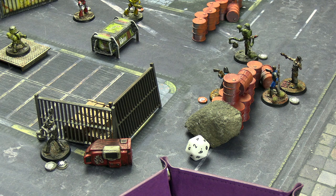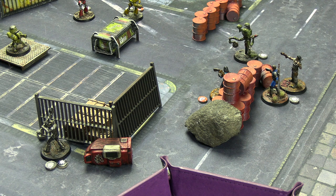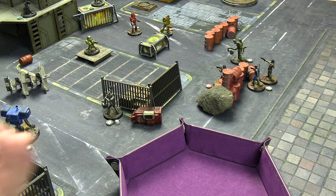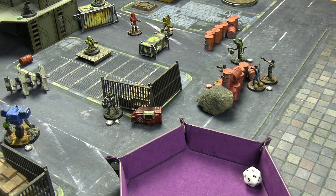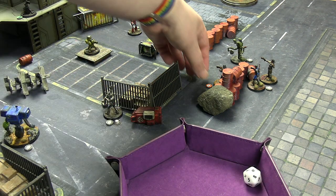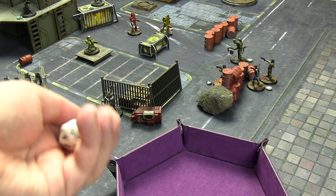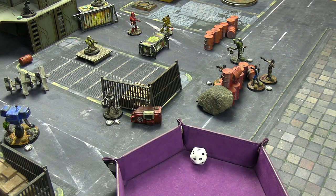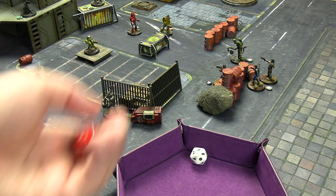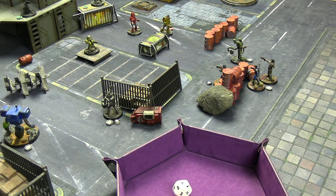Nora passes an agility test to hop over the barrels - she got a four and her agility is seven, so she made it. The last overwatch from laser turret one fires on her at long range with just the skill die - it hits. Two energy against her energy armor of three plus one. Only the plus one super armor saves her and one damage gets through. The second overwatch from the machine gun turret misses - two versus three, she fully blocked it. One overwatch still remaining.